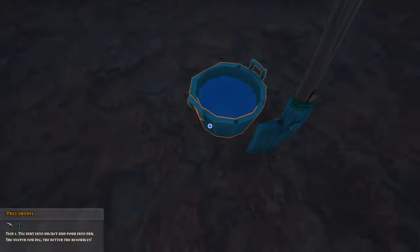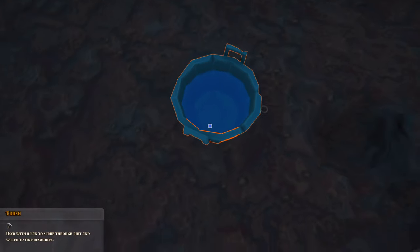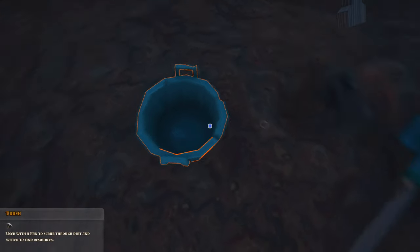In order to get something valuable, we should first fill the pan with water, then put some dirt inside using the shovel, clean it with a brush, rinse and repeat.